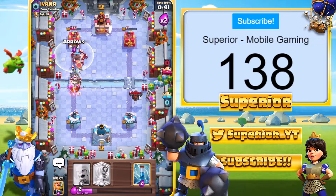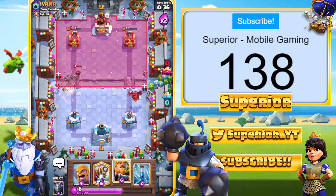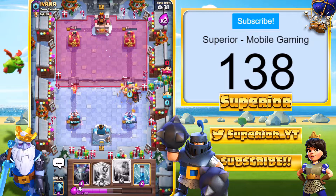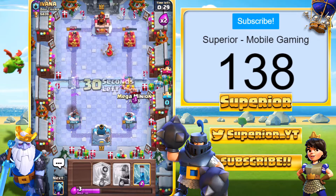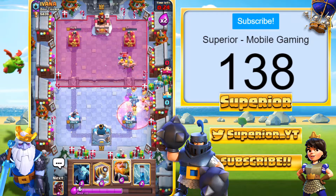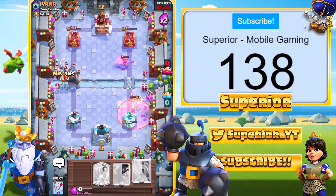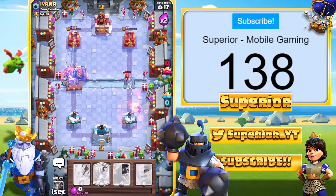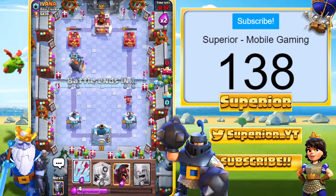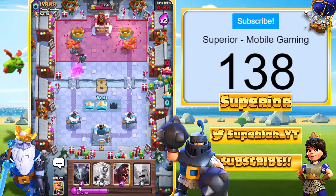As you know, the Lava Hound doesn't do a lot of damage, so it shouldn't be too bad. Barbarians for the Bandit. Mega Minion should take everything out right there. He is going to Skarmy. We are going to Zap Spell — sorry, Snap Spell. The Bats should get taken out from the Minions. We can go ahead and Arrow Spell — take the tower out. That should be two crowns to zero.